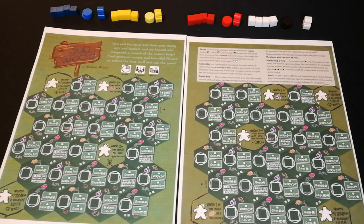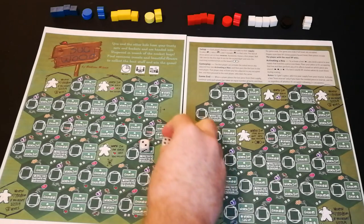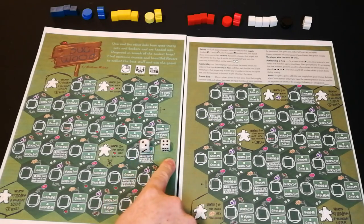You start out the game with a limited set of components for each player and the rest are in the reserve. You can start out the game by rolling two dice — always pay attention to which is going to be the left die and which is the right die.